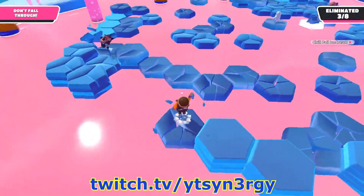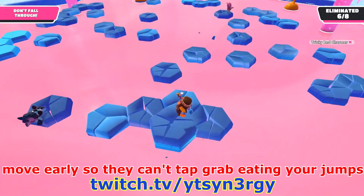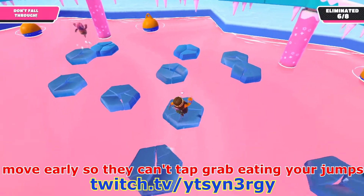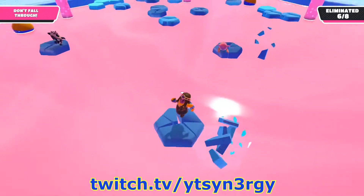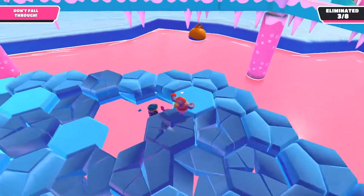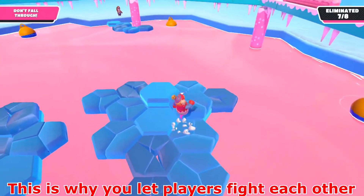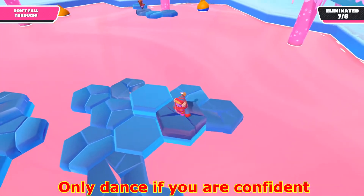Know where to cut off and where players are going to try to secure. Making an early move can be very effective as it gives you that one extra tile to secure the win. Also, go to areas where players are fighting each other — if two players are fighting, that is your advantage right there.